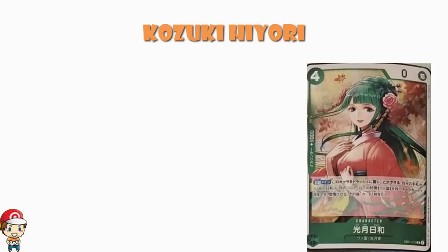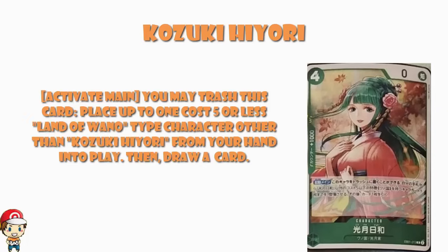Well, activate main — you may trash this card, place up to one cost five or less Land of Wano type card other than Kozuki Hiyori from your hand into play, and then draw a card. So basically, you play this as a four cost, but then trash it to get a five cost and draw a card. It's a little bit circuitous, a little bit awkward, but basically you're using this as a way to draw a card while saving one to play something.